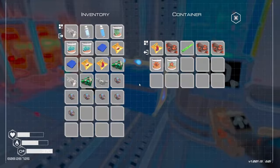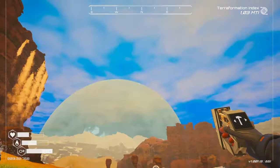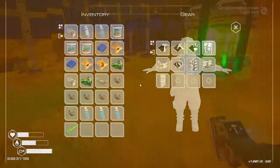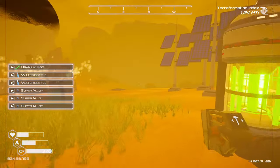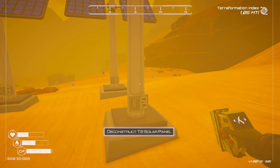I literally just need one more water. Looks like a storm is coming in — just a regular dust storm. Let's put down a second nuclear reactor. There we go, now we've got loads of power, which means I could break some things down.